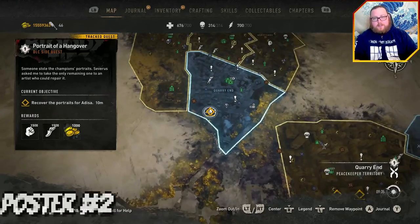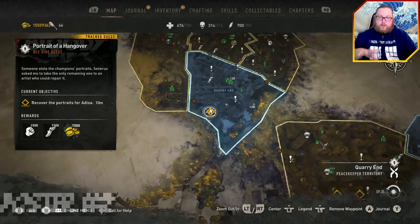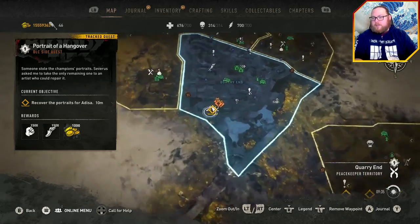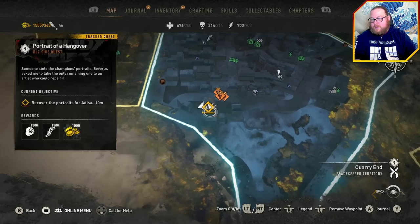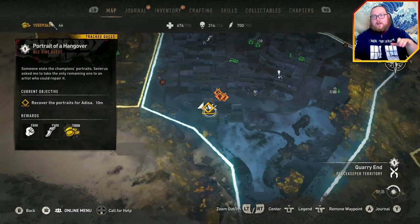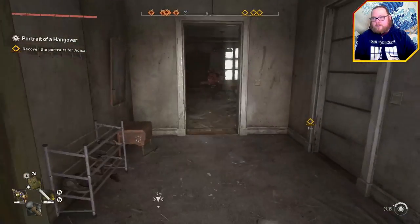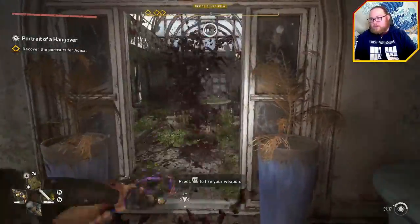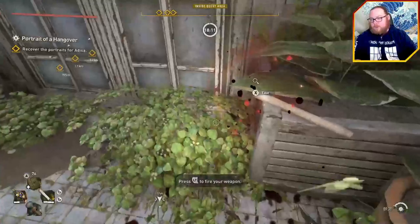The next location is over in Quarry End. Whenever you get close to them a marker will appear to help find these a little bit easier. The house you're going to is specifically right here, called the Rose Garden house — it's somewhere you visit during a later side quest. Just be careful, there are some suiciders in here that will ruin your day if you run into them.